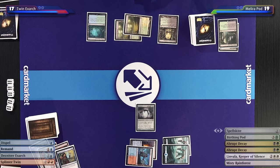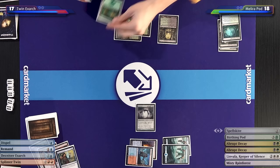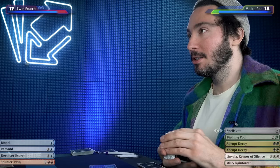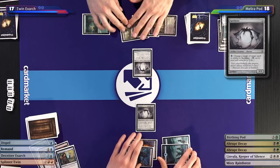I can either leave up Abrupt Decay right now or put down my Spellskite. I don't think he can combo off if I have a Spellskite on the board. But if I leave up Abrupt Decay, it telegraphs that I have one and he can play around it — which is really bad because my hand is only Abrupt Decays. I'll fetch, down to 18, get a basic Forest, and run it back with Spellskite again. I'll pass the turn.